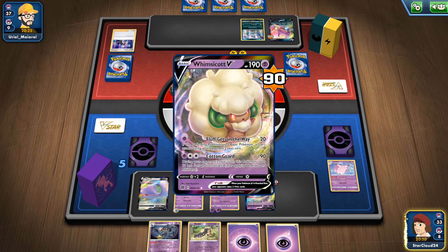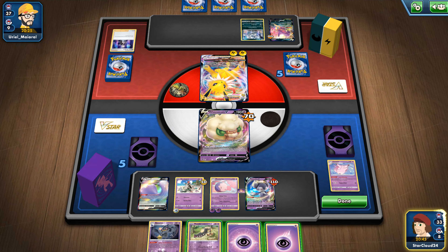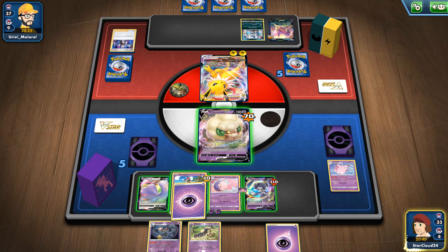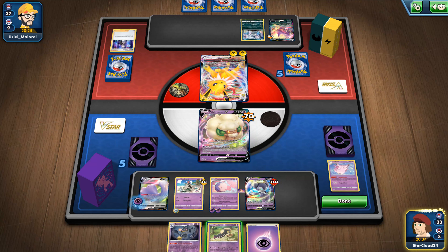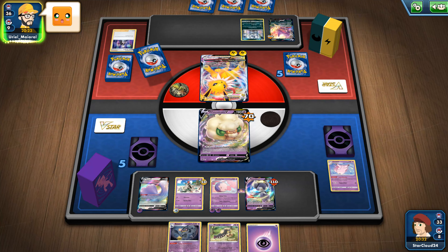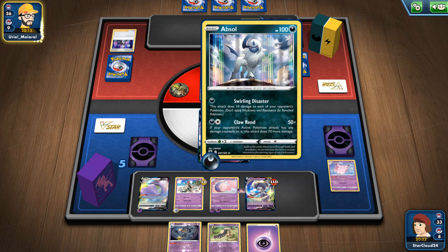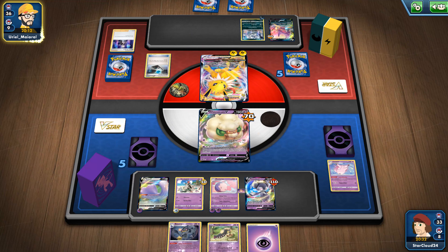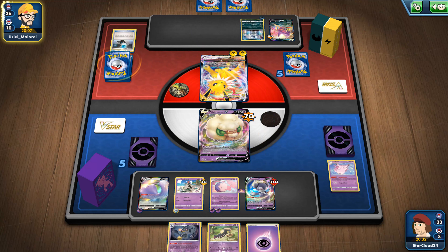Well now he doesn't actually take out my Whimsicott — I don't quite get that anyways. I don't want to put any more energy on my Sandy Ghast, he's too weak. So what we'll do is put one on Ditto and end our turn. I don't know what this means. Search your deck for basic energy, be able to put into your hand, shuffle your deck afterward — okay.